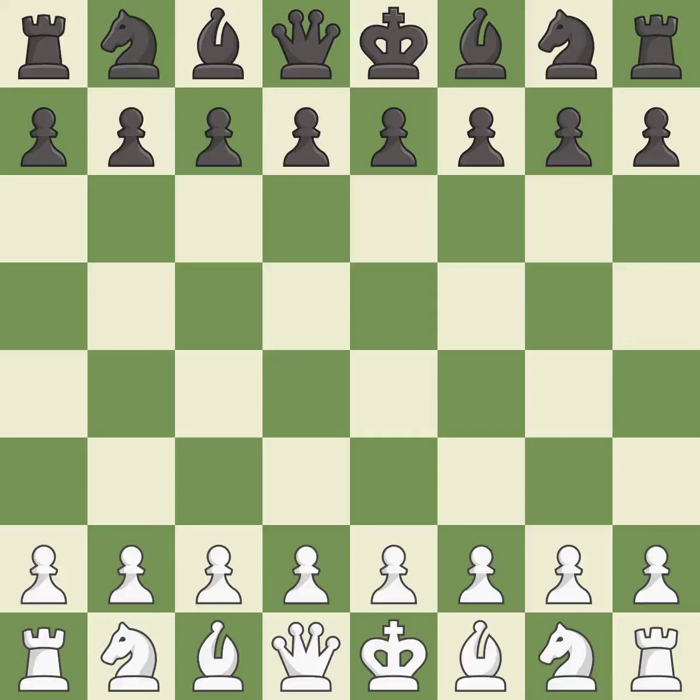English opening, Agincourt defense. The moves were 2.NF3 D5 3.G3 B6 4.BG2 BB7. It was a sharp, back-and-forth game where both players had chances. That game was pretty competitive. Both white and black missed some chances in the opening. That was a well-fought middle game that black got the better of.